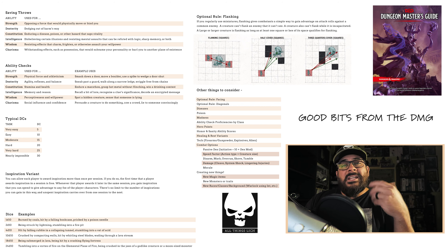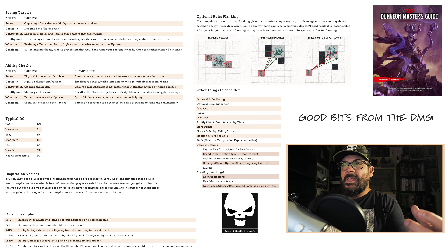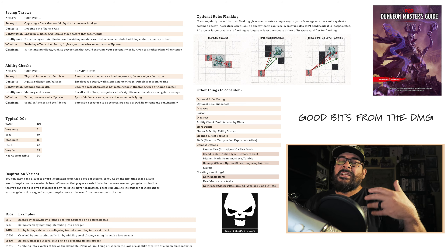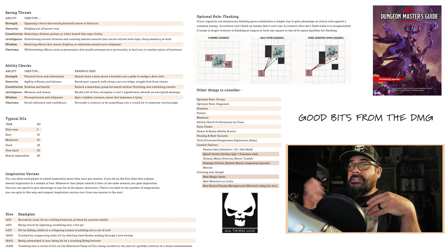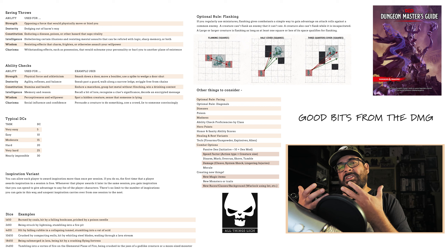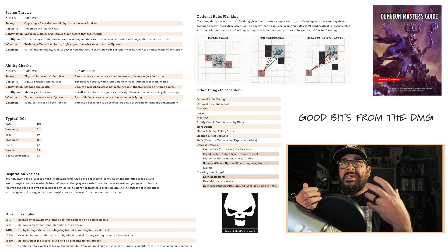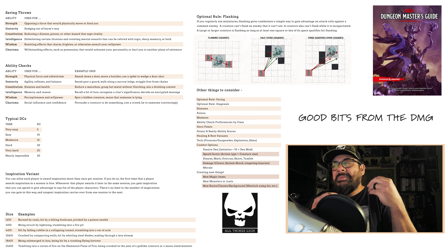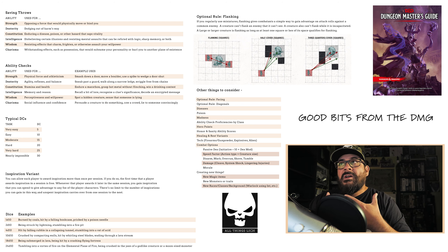You can also look into technology options — what level of gunpowder or firearms do you want in your world? Do you have explosives? Are there options beyond the alchemist's firearms in the Player's Handbook? There are more options in the Dungeon Master's Guide. Also, what about alien technology? Maybe any weapon or item from a mind flayer colony is alien in nature, and the DMG gives ideas for how to handle those things.